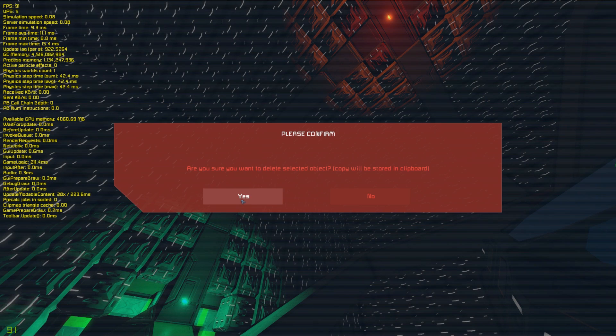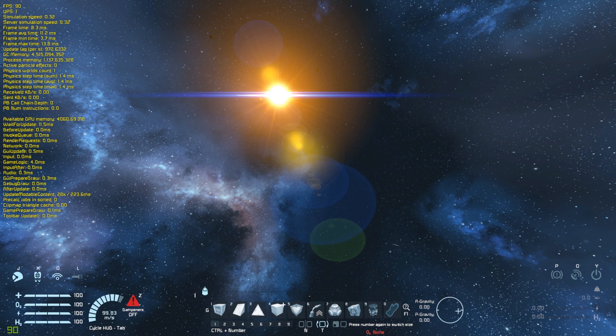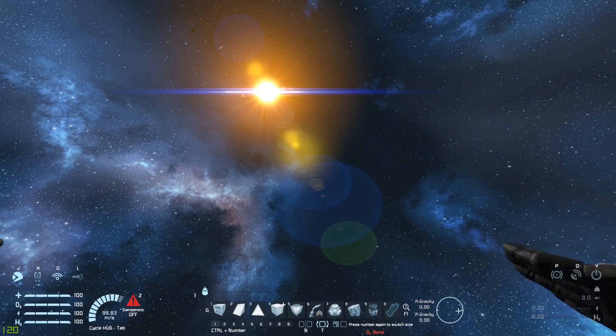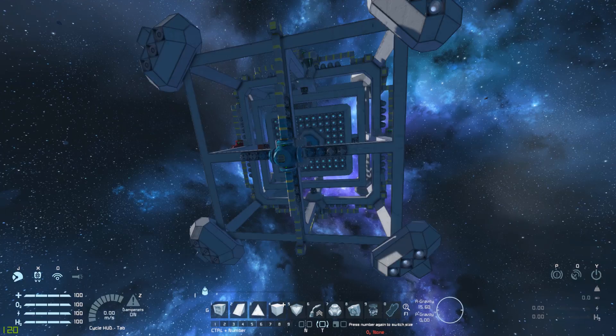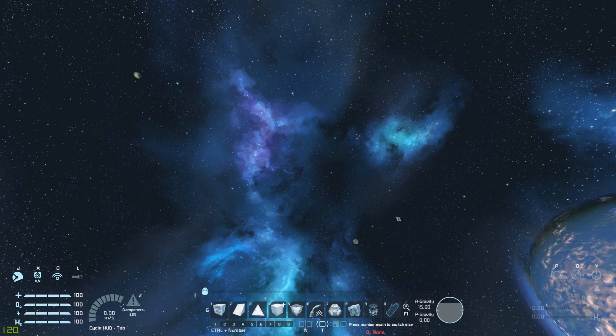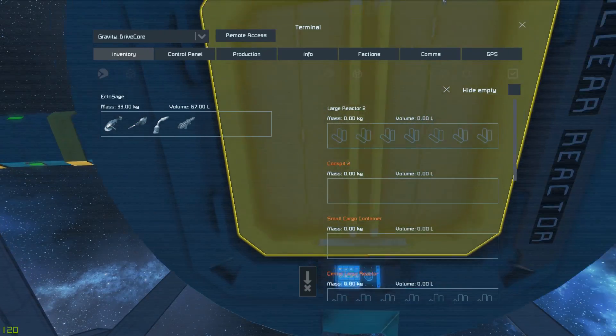Anyway, let's delete this so it doesn't nuke our whole world. And let's get ourselves back to our little test area. Just to show it off a little bit more, we have this contraption right here, which is basically everything I've just shown you, except for this one I've set the rotors so they'll spin on their own.